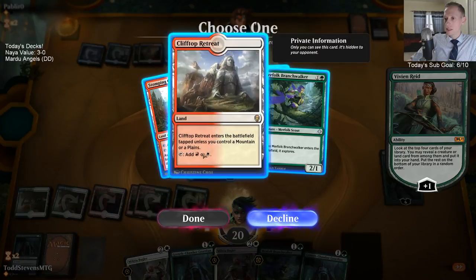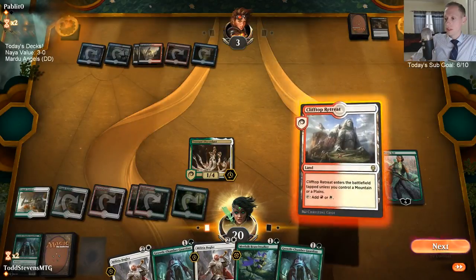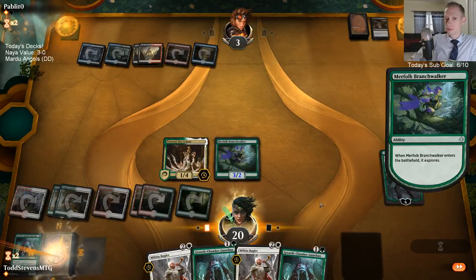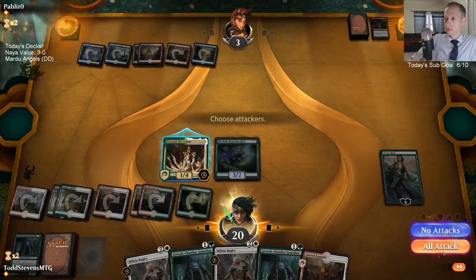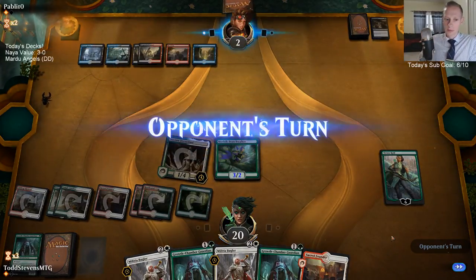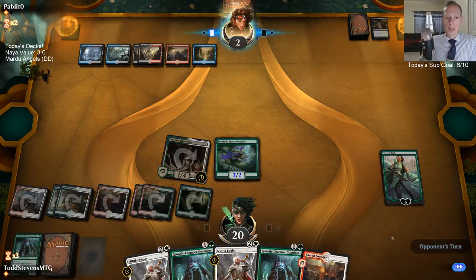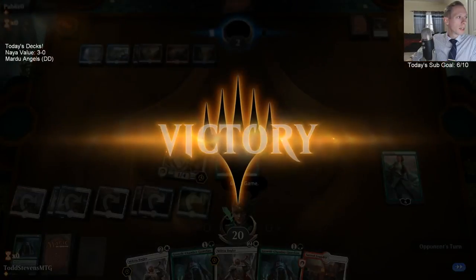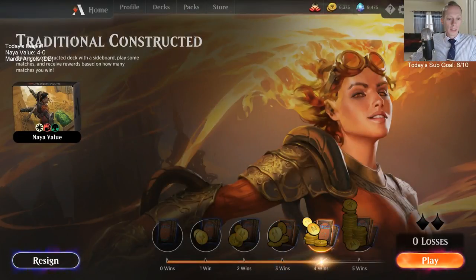Let's get a land here — go and play the Branch Walker. No, Flower is a multicolor spell. So yeah, Flower would trigger Hero of Precinct One. Growth Chamber Guardian has been great in the deck so far — we are 4-0!